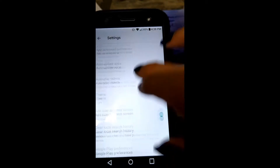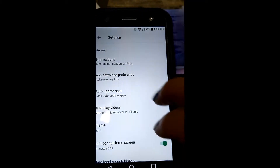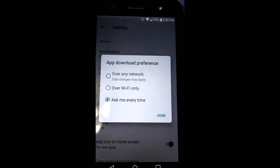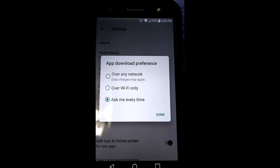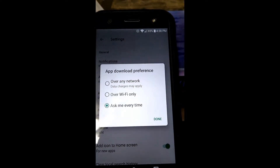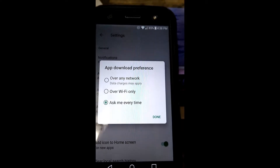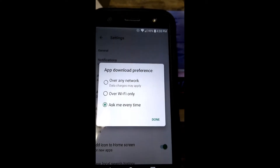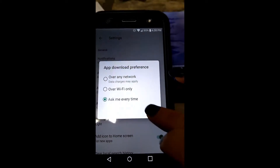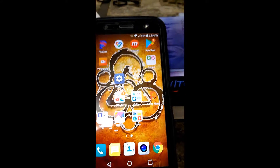Once you have those downloaded and installed, go into the settings in the Play Store and make sure you have 'Ask me every time' or 'Do not automatically update' selected. If you have automatic updates on, you can be in the middle of spoofing and your phone updates — and the next thing you know you get a failed to detect, which means a soft ban. Get out of that.